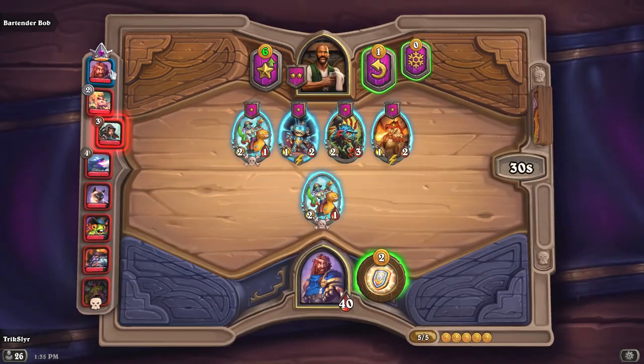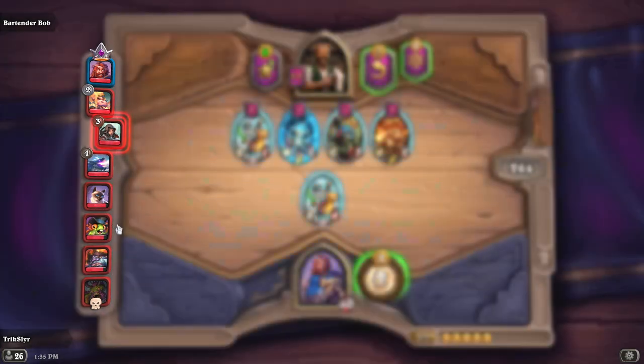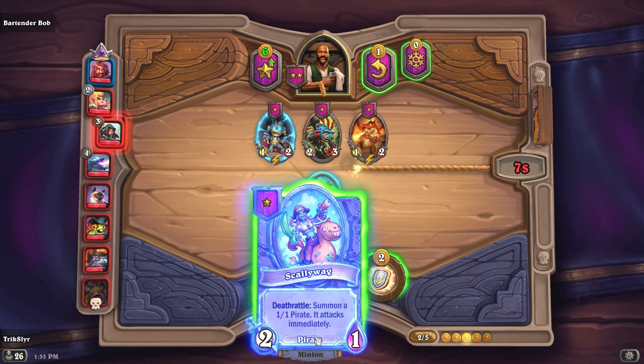One thing a lot of people don't know about this game is that all you want to do is try to get in the top four. If you're struggling and can't get a win, just play to survive — top four gives you plus points in your MMR and you can climb the Battlegrounds ranks. Okay, here we have five gold available; each card costs three. I'll grab this one and roll to see if we can find a triple.